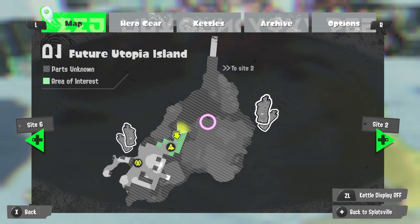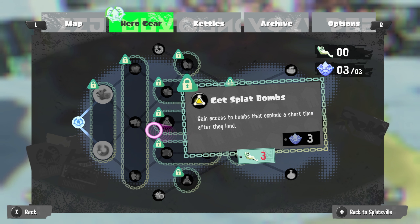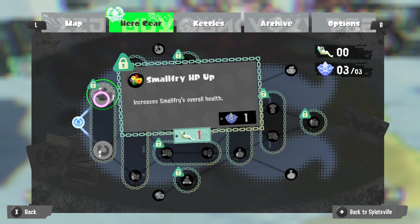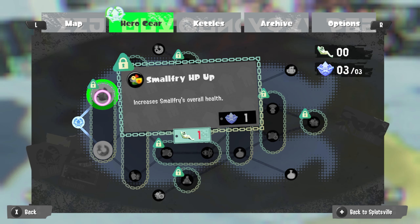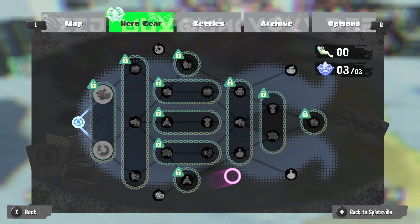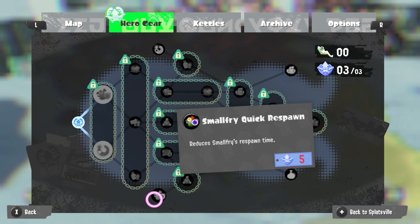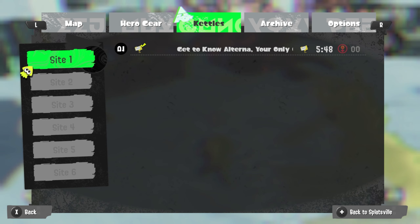The hero gear — I have to start from here. It's 'increases small fry's overall health' or 'special charge up.' I need that, but I also need sardinium. Even though I have the skill point, I still need the sardinium to actually do something. So for now I can't do anything with the single skill point. It looks like there are Alterna logs and sunken scrolls.